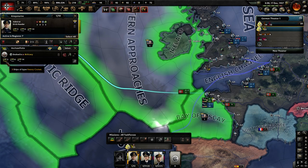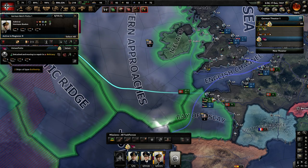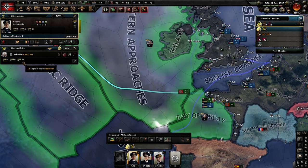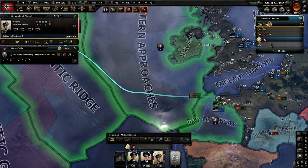Here we have three heavy cruisers protected by 14 destroyers and some light cruisers — that's about 20 screens for three capital-class ships. Then here we have three heavier ships with only 10 screens, so I'd probably need to shift a couple of destroyers from this navy over to the other to min-max the build.